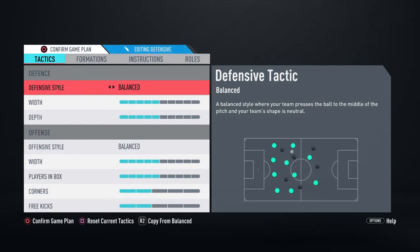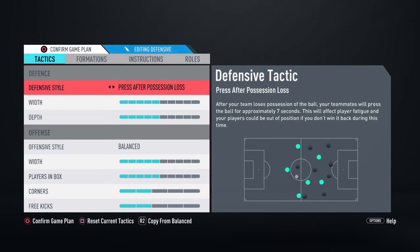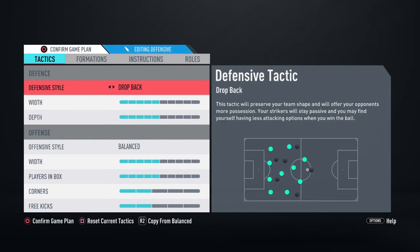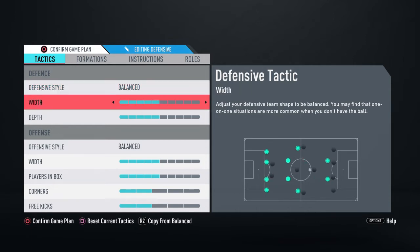The first defensive style you want to use is Balance. You don't want to go Drop Back or Press on Every Touch, otherwise you're going to leave yourself exposed. Balance is probably the best defensive style you can use at the start of the game. The width is on five — you don't want to be too narrow or too wide. This is probably the best balance you can use so you're not going to be exposed too much.